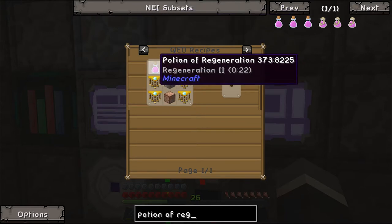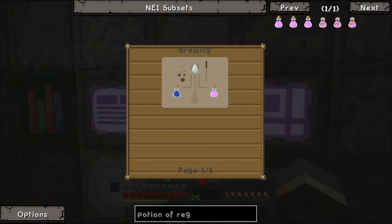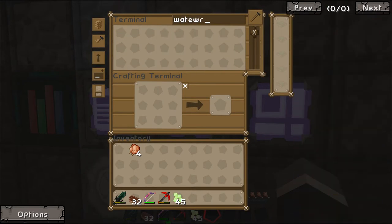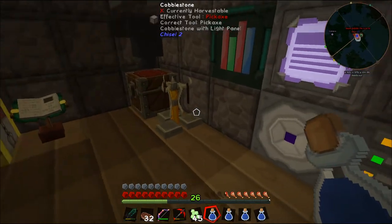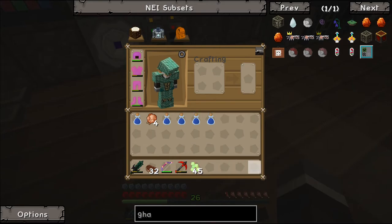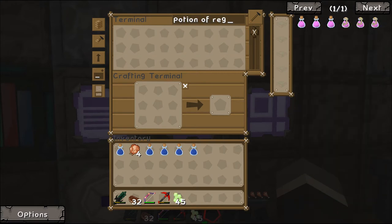There's so many potions of regeneration. Regeneration 2 requires the basic one with some glowstone. The basic one is a bottle of water with a ghast tear. So we need water bottles - we'll take a bunch of those, and we need a ghast tear. Boom, shift click, boom, and a ghast tear, and that supposedly is going to make a potion of regen. We have a mundane potion - okay, that didn't work.